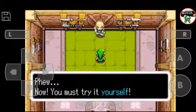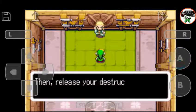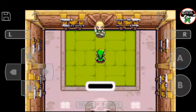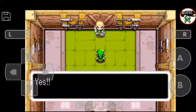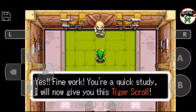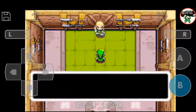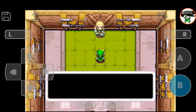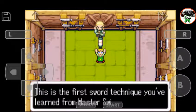Now you must try it yourself. Press and hold your sword button. Build up enough power. Then release your destructive might. That is all there is to it. Yes. Fine work. You are a quick study. I will now give you this — the Tiger Scroll. If you ever forget this technique, you can review it with this scroll. You may view it any time from the quest status screen. You will learn the secret spin attack fighting technique. This is the first sword technique you have learned from the Master Swiftblade.